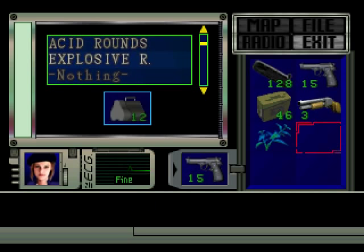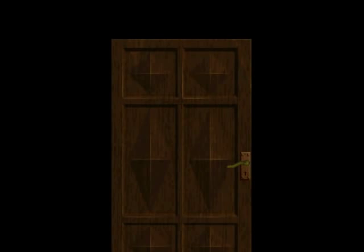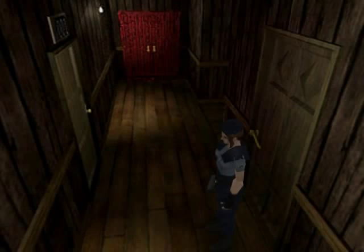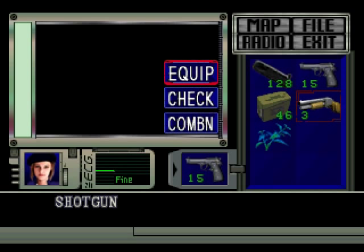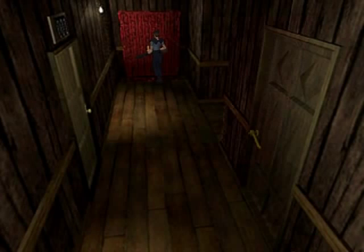You'll get to see the bazooka in action once I get back to the mansion. Let's get in these red doors first — this is like the game room. There's a pool table, bar, and pinball machine — all that cool stuff.